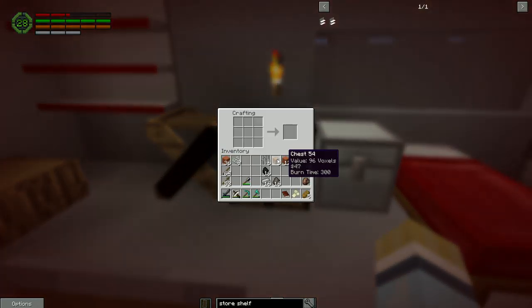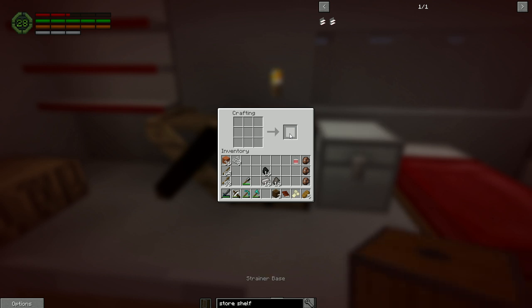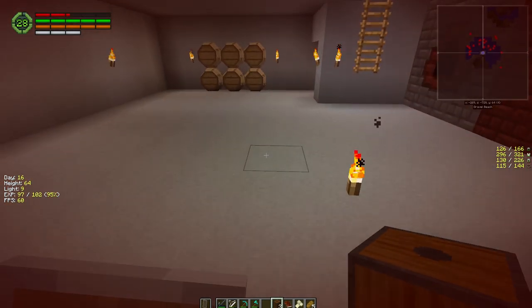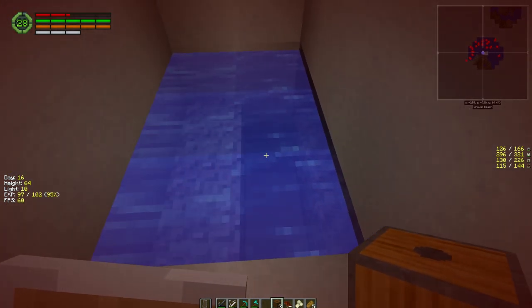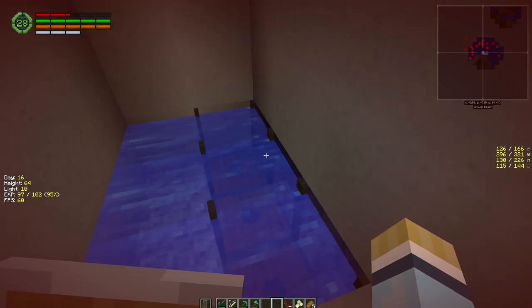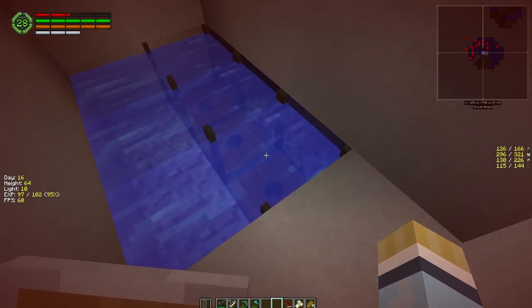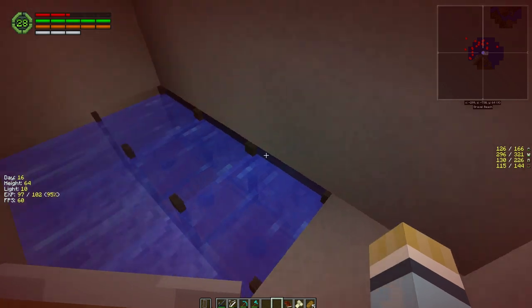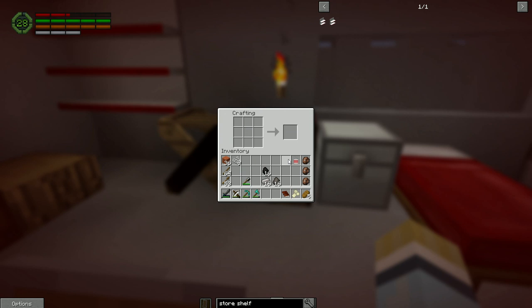Next thing we want to do is make some strainers - we're going to make three of them. We've got the strainer bases here. You've got to put them down one block under the water - that's why I built this here. I think in order for them to work properly they have to have water on both sides. Usually this is how I build it: three water on each side and then three down the center. You can have as many as you want - one or fifty, whatever you want to do.